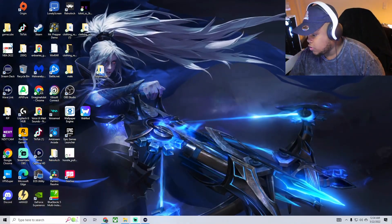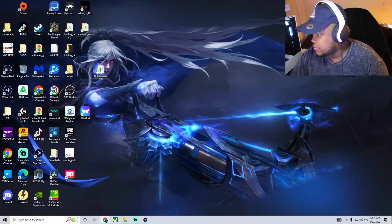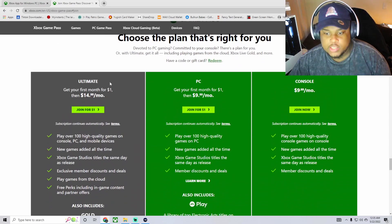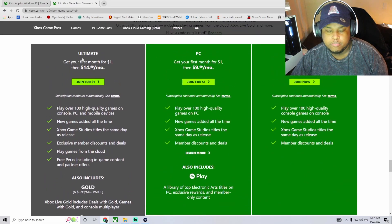There's a little bit of delay, guys, so to make this work you're gonna need a couple of things before you get started. I'm gonna show you right now — put it up on the screen. You're gonna need Game Pass; you can choose either plan, Ultimate or PC.